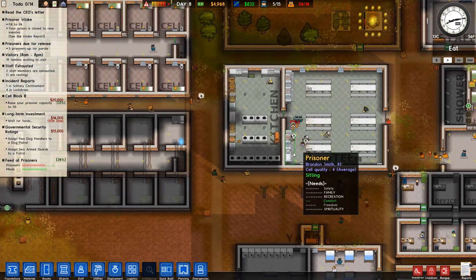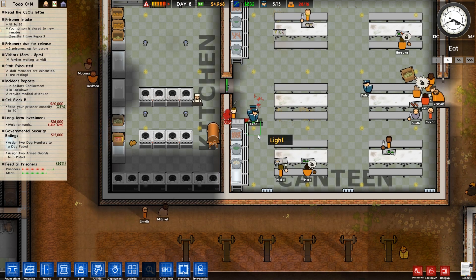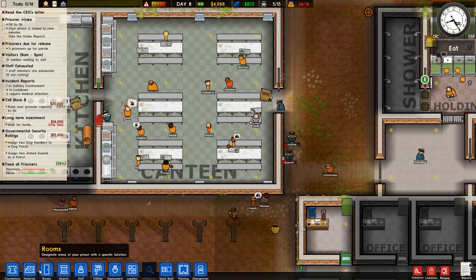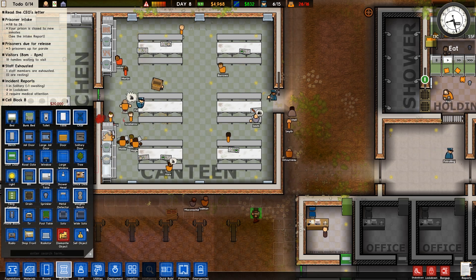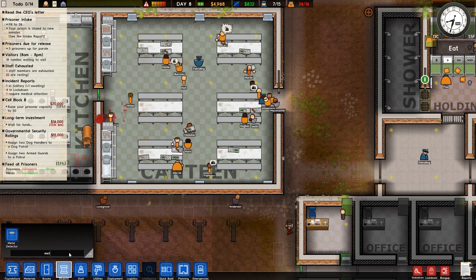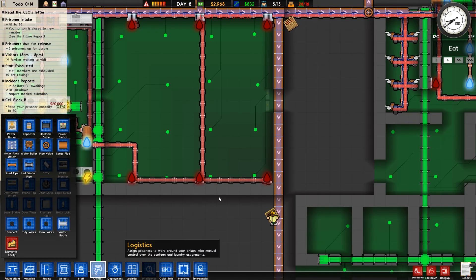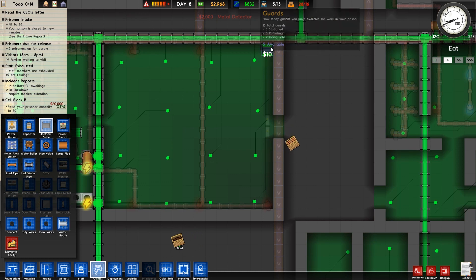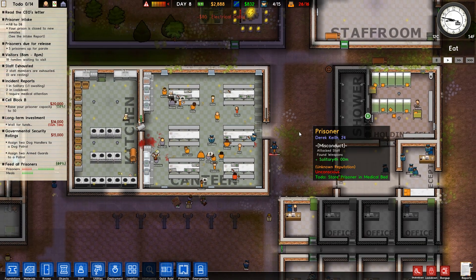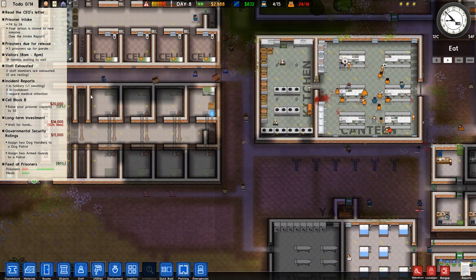Once we've got some room we can work on an armory. Looks like we've got something going on here in the canteen - someone's got a pair of scissors. What it might be time to do, and something that's really really useful - we can buy metal detectors. If you put these metal detectors on the inside of doors, and of course you do have to make sure they are connected up to the power grid, then anyone walking through them with knives, scissors, shears, or screwdrivers will set off the metal detector, at which point one of the guards will escort them to solitary.